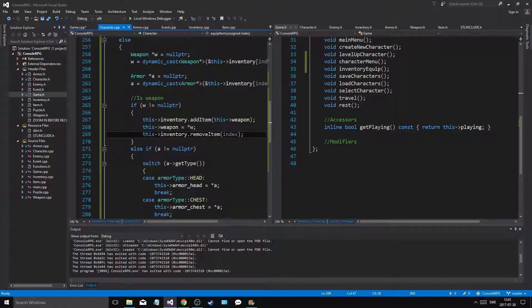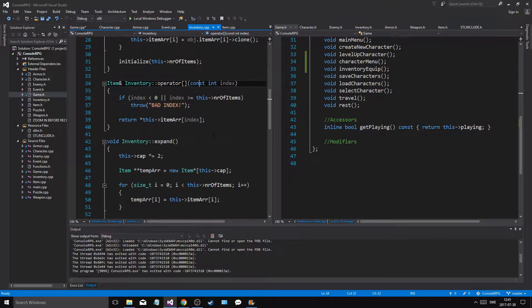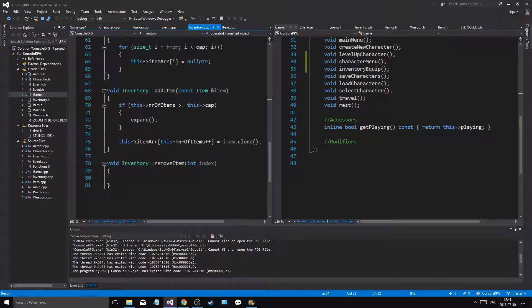So the index is going to be the same — we're going to remove that weapon. Now in inventory I have to see how I do remove_item. I don't have a remove_item. Okay, so what we need to do is we need to implement this. If index is less than zero or index is greater or equal to this number of items, throw out of bounds. Remove item. Just throw that, else we're good to go.